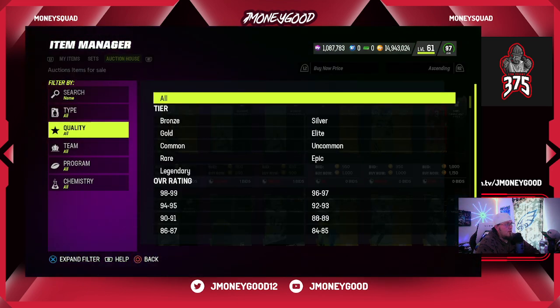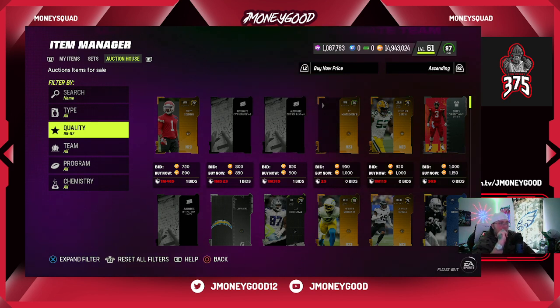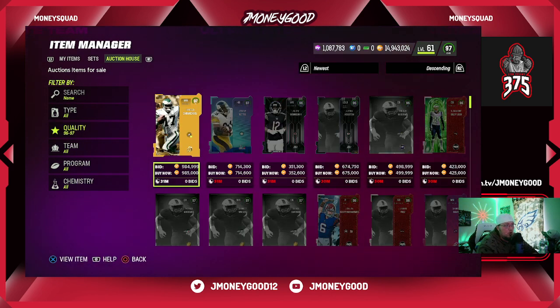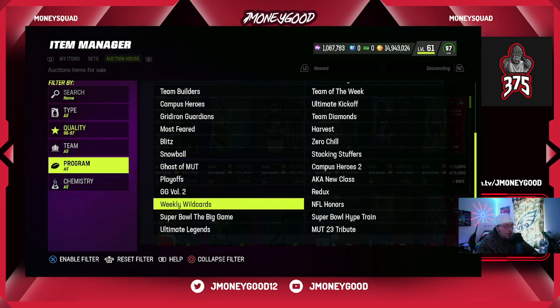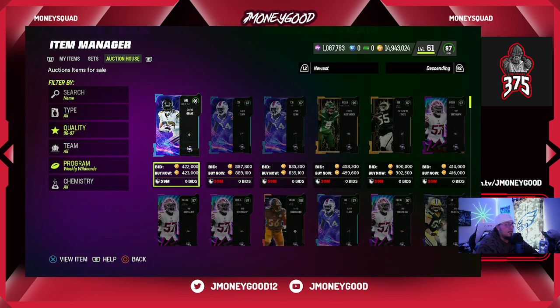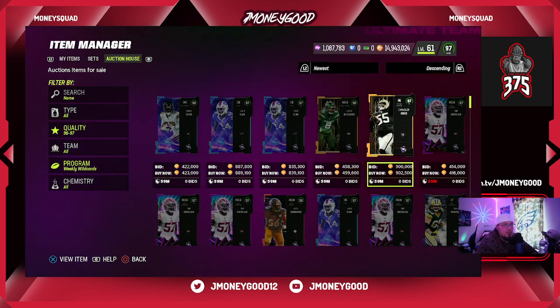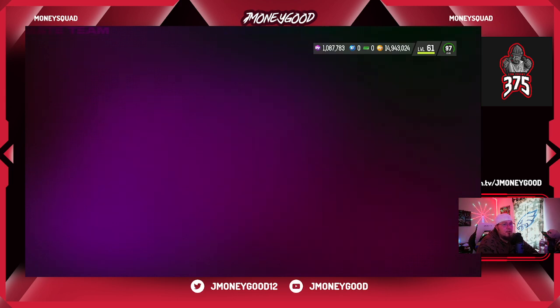There's nothing spectacular here — there is coin making in the sets, you just have to dig a little. There's also been coin making in the Ultimate Legend sets. I've been building Ultimate Legends and making profits since the weekend, but a larger streamer dropped a video on it yesterday and it kind of screwed the sets up a little bit — so it's been a bit rough since then.